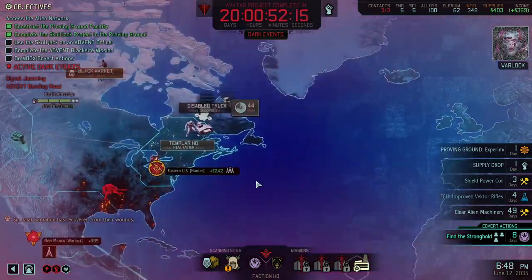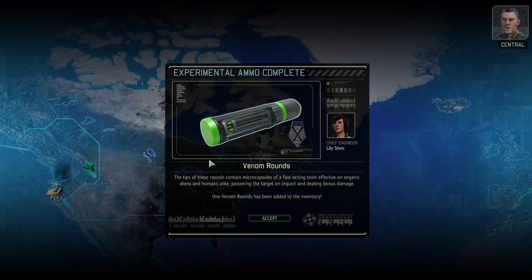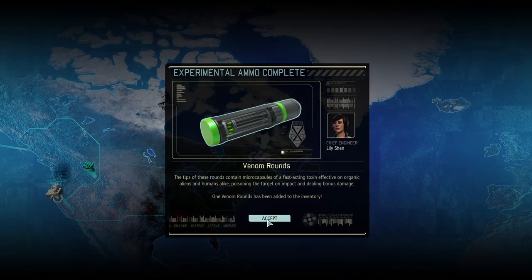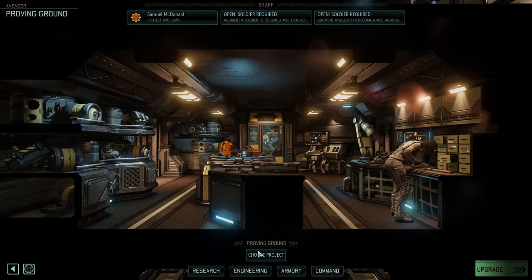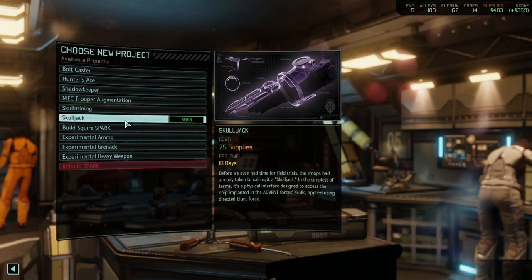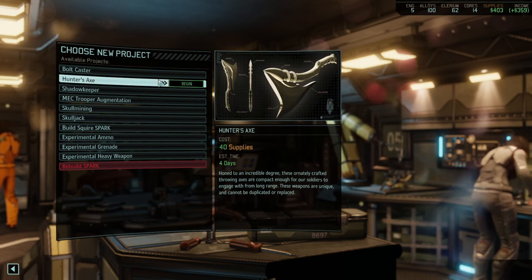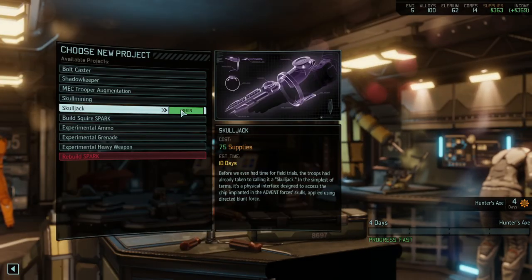The Warlock got a little bit more knowledgeable. These Chosen are constantly hunting us to try and recapture you, Commander, and are spreading terror throughout the resistance. We'll need to pay close attention to each one as they gain more information about our plans. Venom rounds - not bad. Let's choose a project: I think we'll do the Skulljack - actually, let's do the Hunter's Axe first and then the Skulljack afterwards.